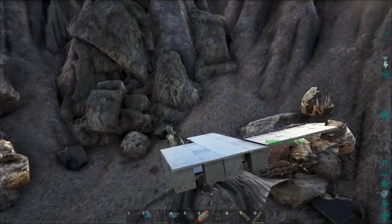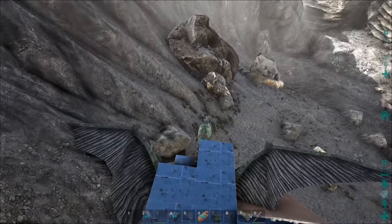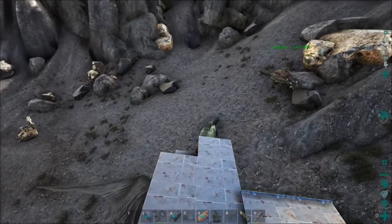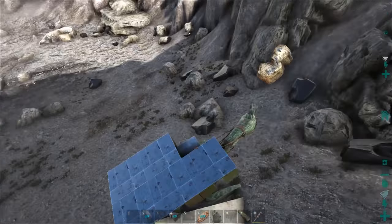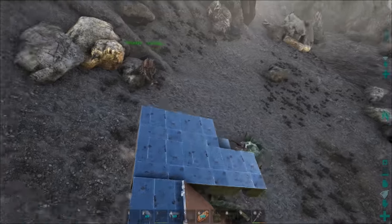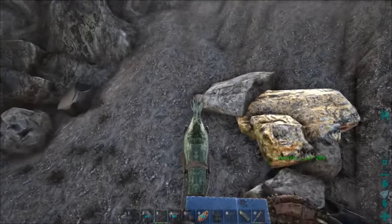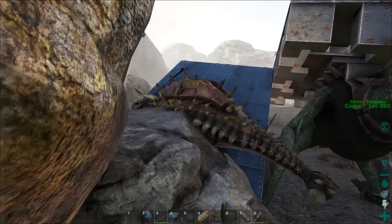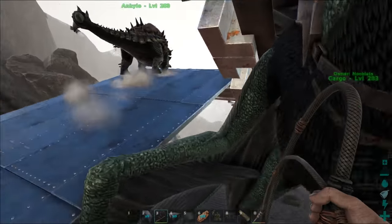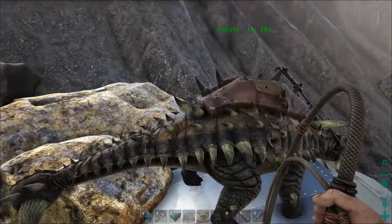One of the biggest problems you'll experience when solo is the Ankylo getting knocked off the ramp. You can't scoop the Ankylo up with the ramp because there's no rider on it, and the Ankylo is full of metal so it can't move. To get the Ankylo back onto the ramp you'll need a whip, but you can only get the silk to build one in the Scorched Earth DLC. If the Ankylo ends up too high on the ramp, you can use the whip to whip it down to the bottom to reach the metal.